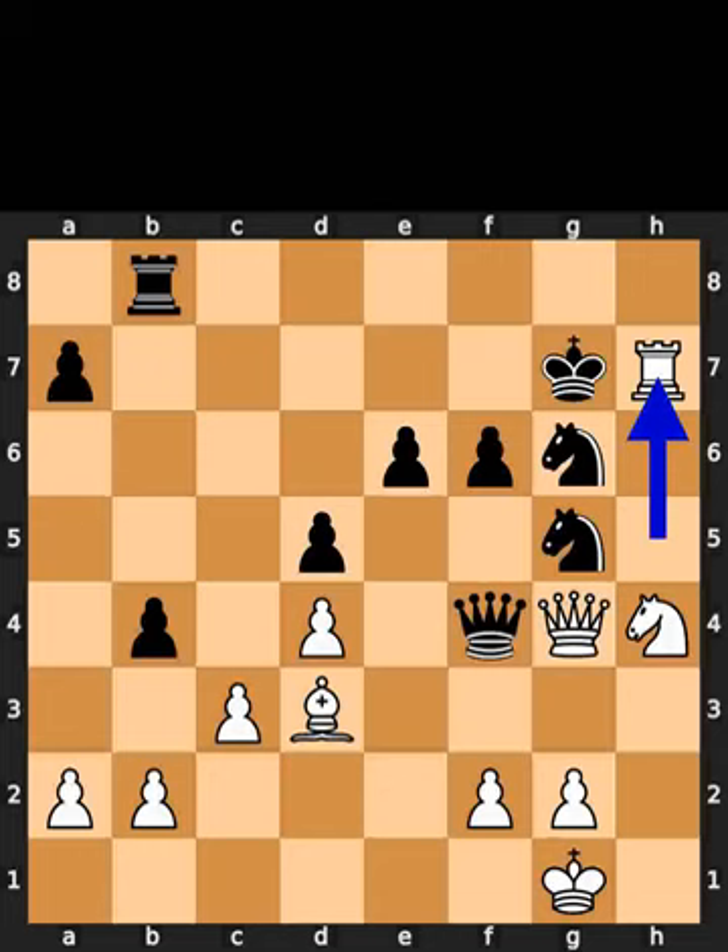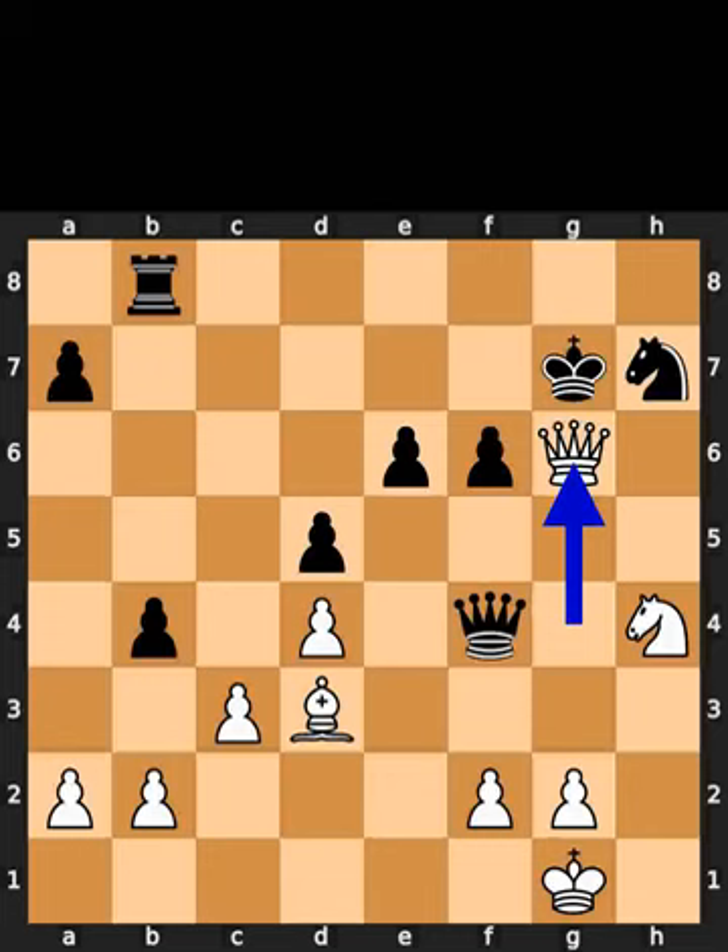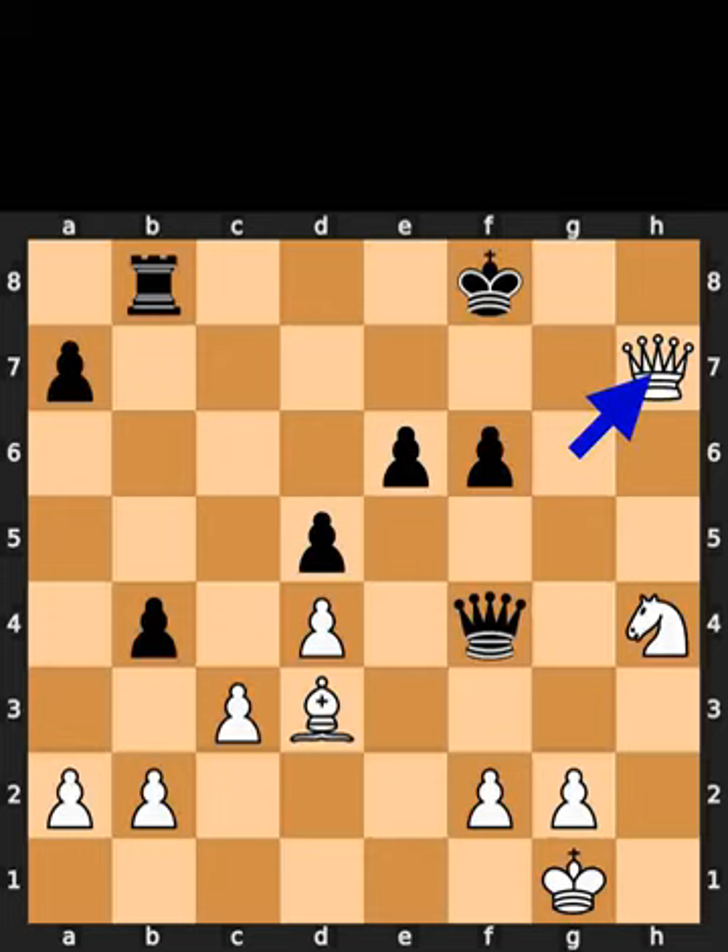White takes the pawn on h7 using the rook with check. Black plays king to g8. If black takes the rook on h7 using the knight, white takes the knight on g6 using the queen with check. Black plays king to f8. As the final move of this variation, white takes the knight on h7 using the queen.